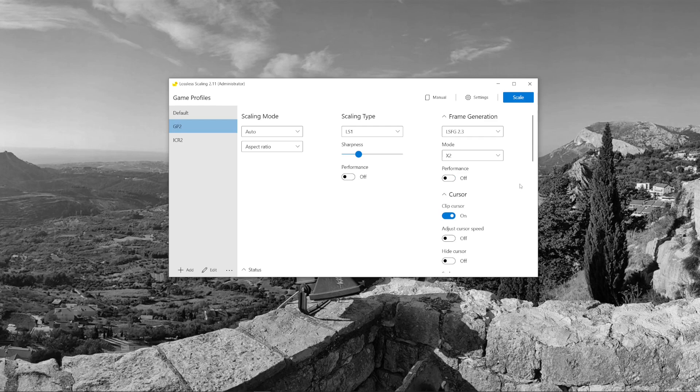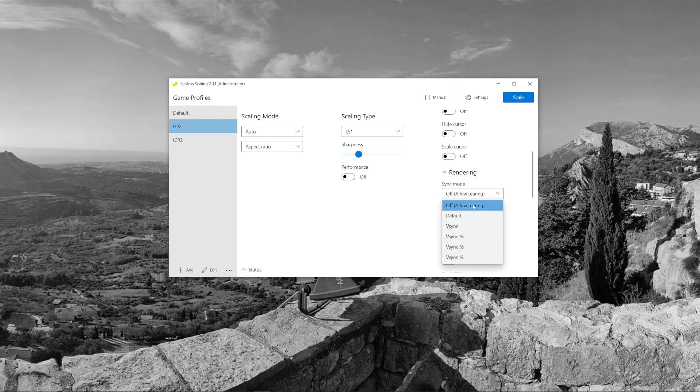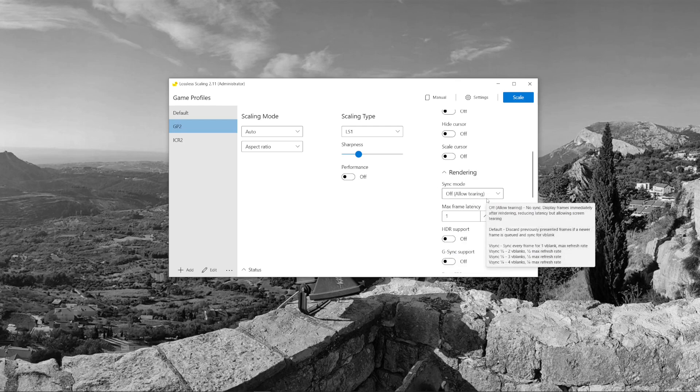Finally, in Lossless Scaling, this is my game profile for Grand Prix 2 — you can check out all the settings. The important one, at least for me, is the sync mode: you should disable V-sync, because otherwise you'll get a terrible amount of steering lag, which is very bad in racing sims. You won't be getting a lot of screen tearing as long as you changed your host_rate setting in the DOSBox settings.